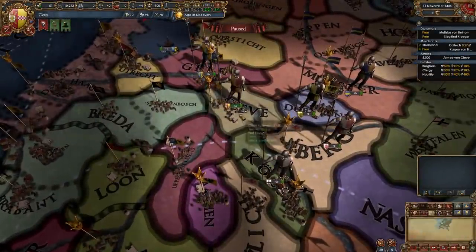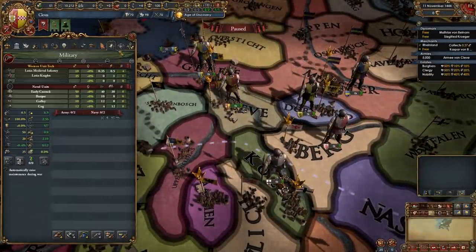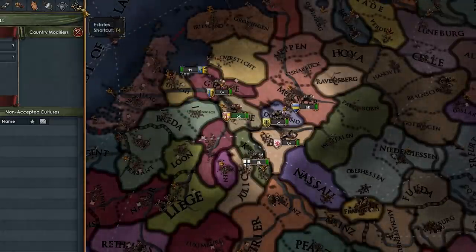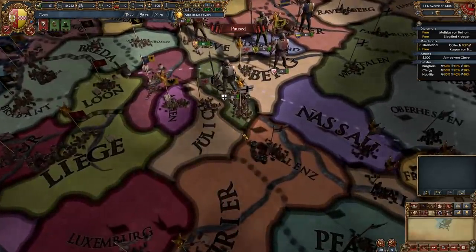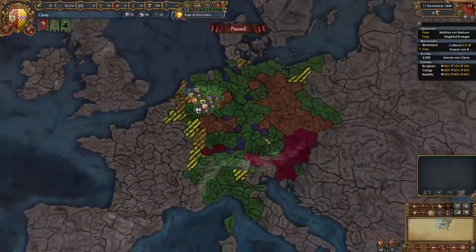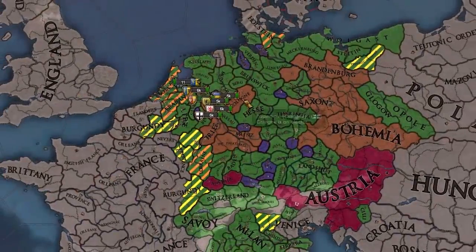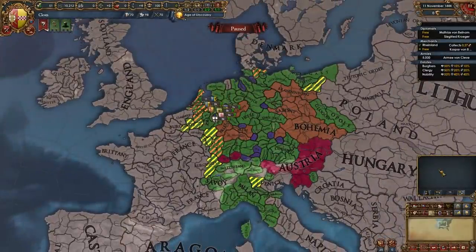Here we are as Cleves — a very difficult starting position. Our force limit is 7 and we are a regular monarchy. Let me start off by doing some estate stuff, finding some allies, and I think our first nation we're going to be declaring on is Colne, taking this province from them so we can later push into Trier, Mainz, and the Palatinate. These are the electors: Brandenburg, Saxony, Bohemia — the big boys — and the smaller ones: Colne, Trier, Mainz, and the Palatinate. Our goal is to make every one of them not exist.